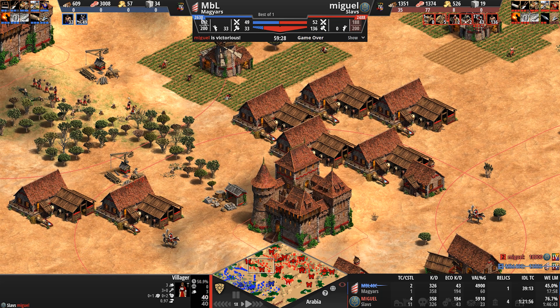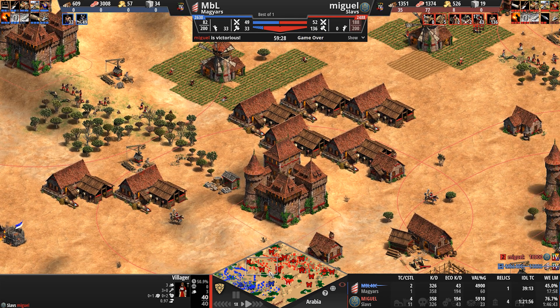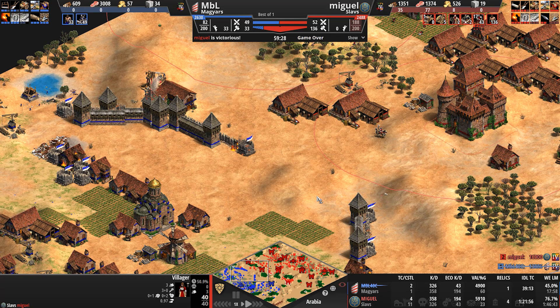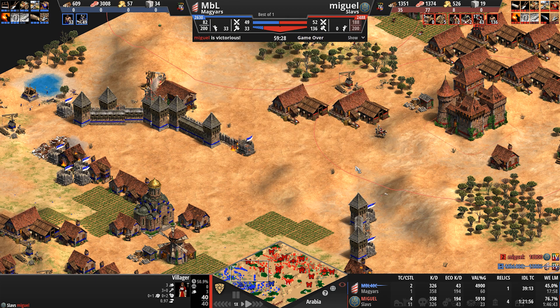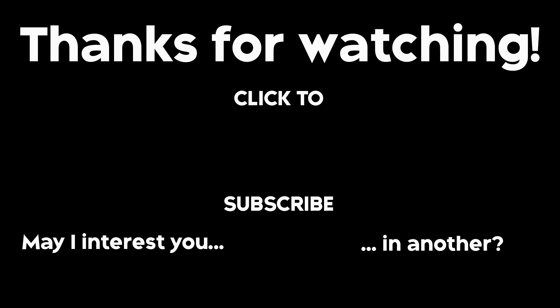Look at these ELOs: 2630 to 2488. If you can't take lessons from these players, you can't take lessons from anyone. Overall, what a fast, hard-hitting game. At the end of the day, MBL bows out, Miguel gets the W, and wow — GG to both players. Did you enjoy this video? Check out these other clips and make sure to subscribe and enable notifications so you're notified of my latest uploads.